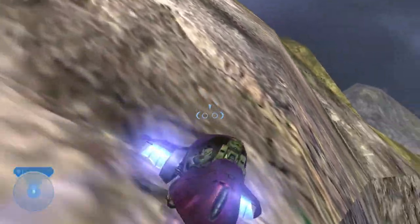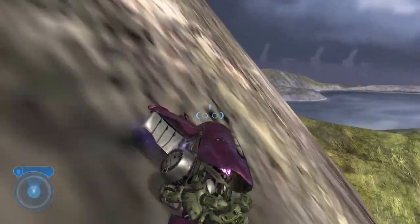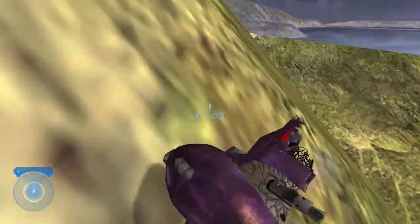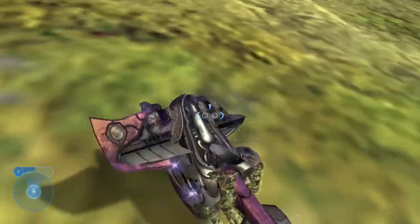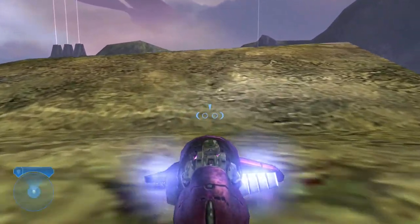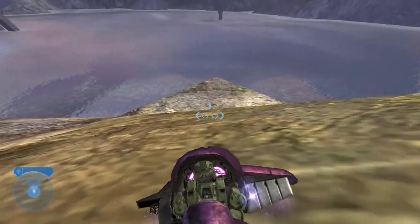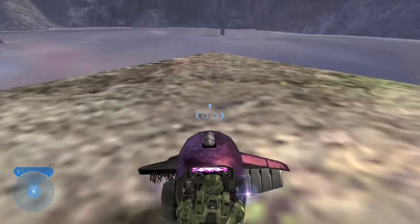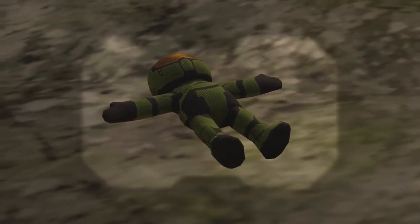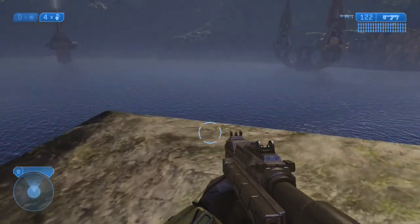The Banshees are the ones that fly up in the air and the Phantoms are the big transport ships. You're going to just go up against this mountain. I'm in the old graphics, and the reason for that is it's easier to see where you're going compared to the new graphics. However, in order to pick up the toy, you will need to be in the new graphics — it's not there in old graphics, and then it is once you switch over. So there's our Master Chief toy, that is the first one.